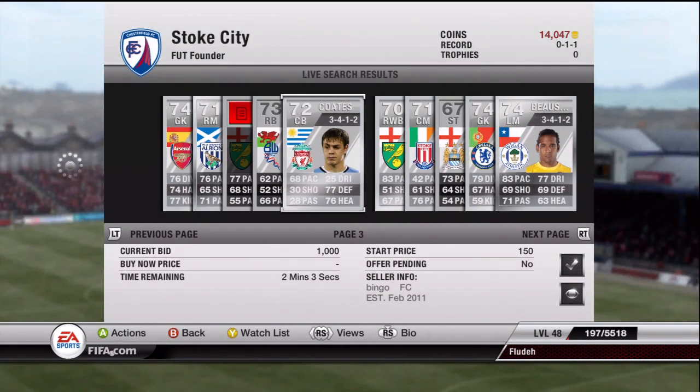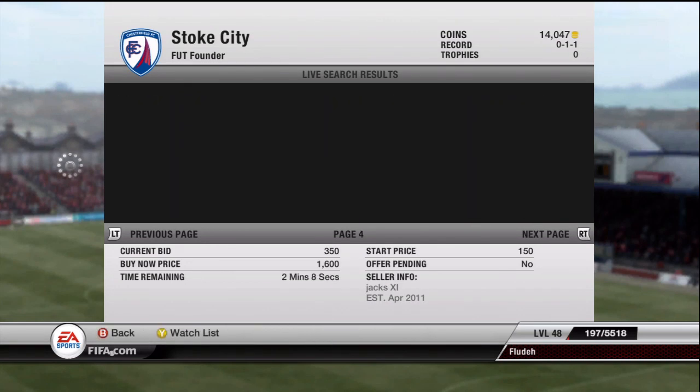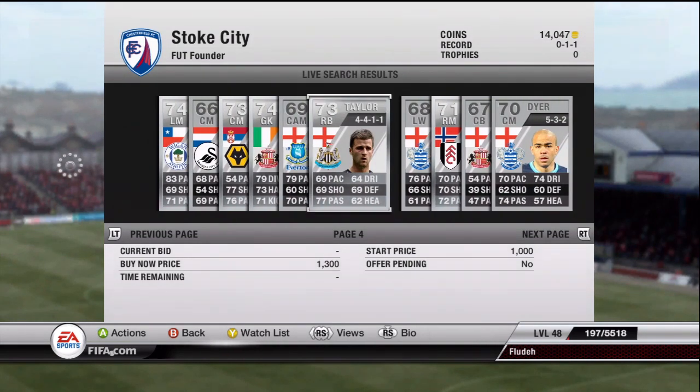Quartez for 950 coins should go for around about 1,600 coins doing this method. You just need to look for a certain player in the Premier League and just give it a go. I really highly recommend doing this method — it's very good and most of the time it works.